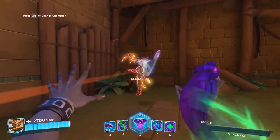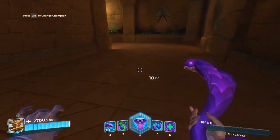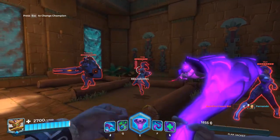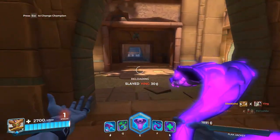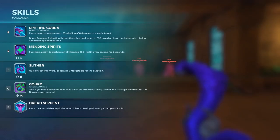I want to test the stun — let's try it on that Pip over here. Stun! See that? And then you can just freaking unload on them. His left click attacks pretty quick — about every half second or something, every 0.55 seconds.